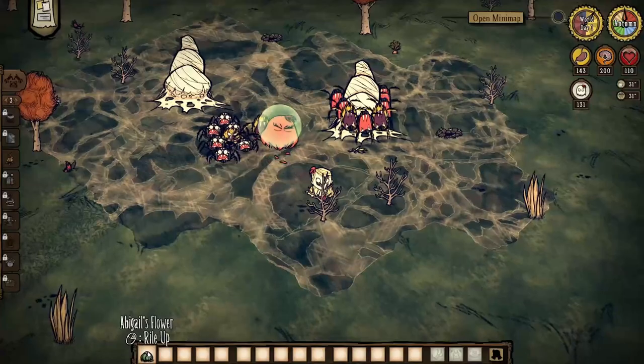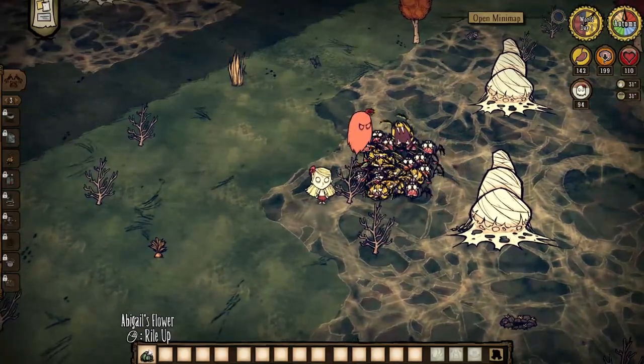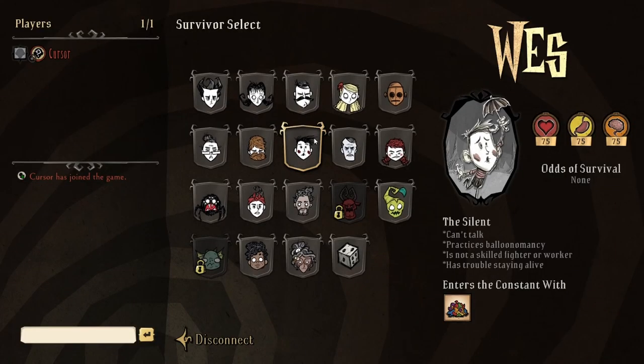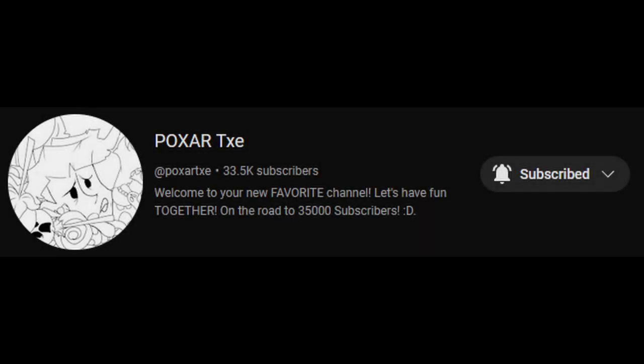Another option is Wendy, who has a personal bodyguard which can be pretty powerful, especially when dealing with a lot of smaller creatures, but she does deal less damage than normal. And you should also NOT play Wes — he's just a terrible choice, so don't be stupid.